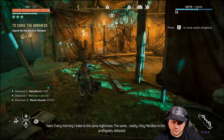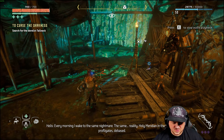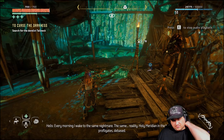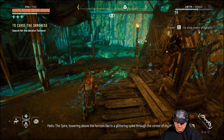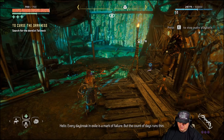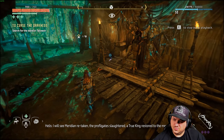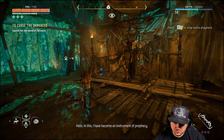Every morning I wake to the same nightmare — the same reality. Holy Meridian in the hands of profligates, debased. The Spire, towering above the horizon like a glittering spike through the center of my mind. Every daybreak in exile is a mark of failure, but the count of days runs thin. I will see Meridian retaken. The profligates slaughtered. A true king restored to the Mesa throne. In this I have become an instrument of prophecy.